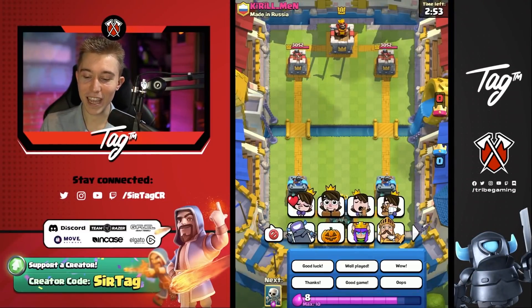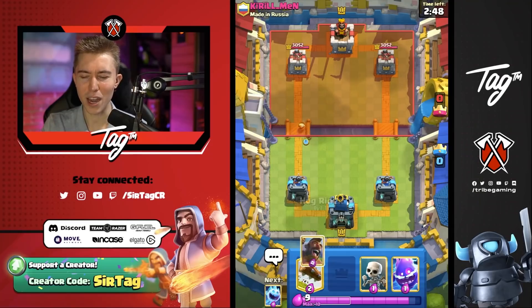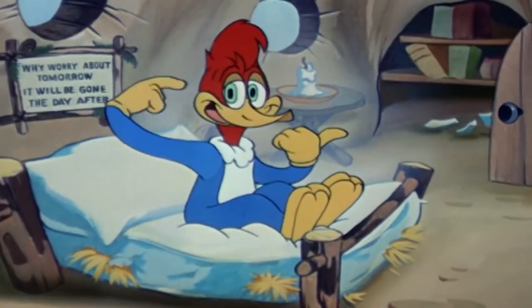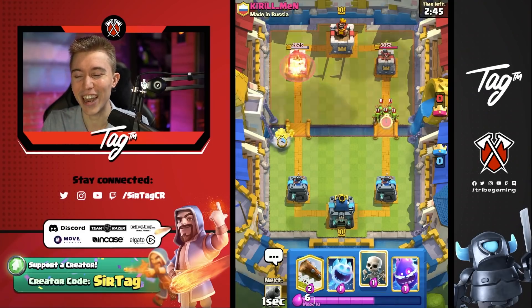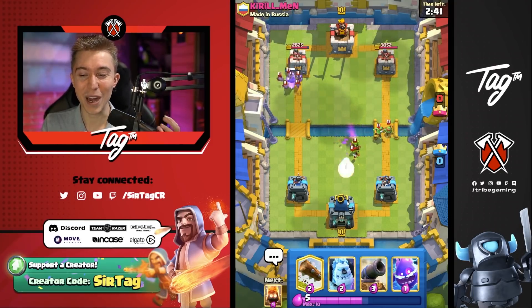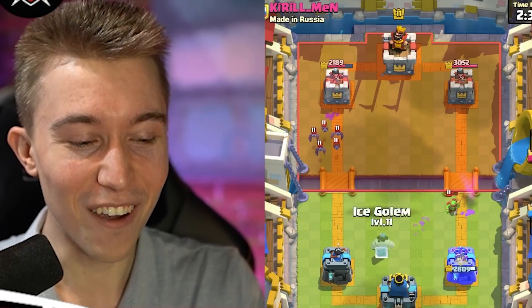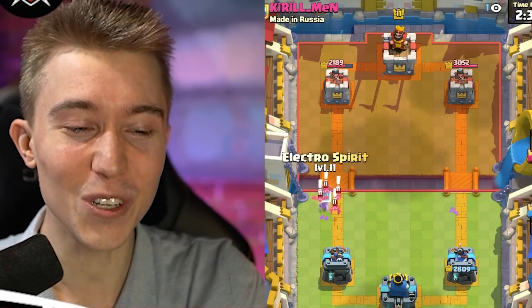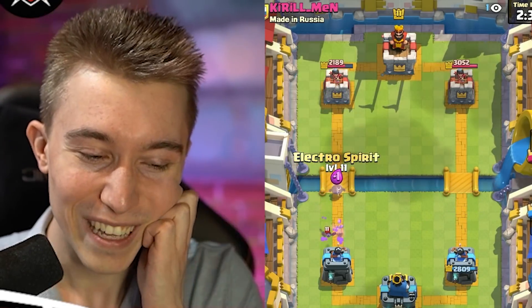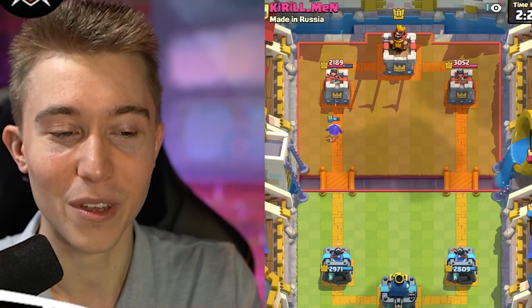Jumping into this game — we're up against someone from Russia, so you know: in Russia, towers hit you. Anyway, I want to go Ice Golem and then hit him up with an Electric Spirit. Usually, Electric Spirit cycled aggressively at the river gives your opponent an opportunity to activate the King Tower, but he's going to go for an aggressive Golden Knight instead, trying to get damage.